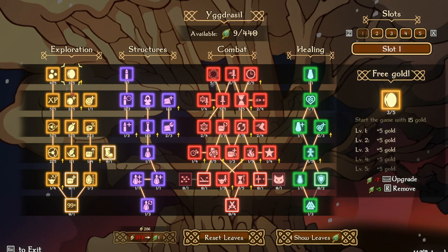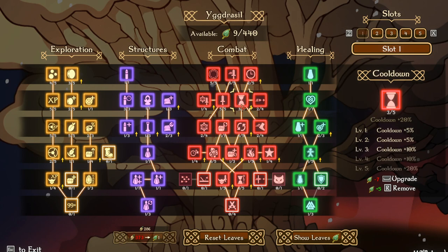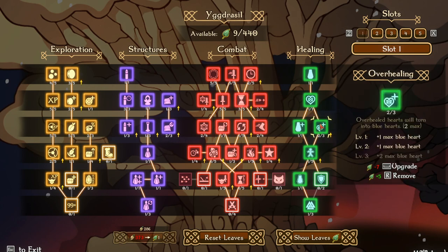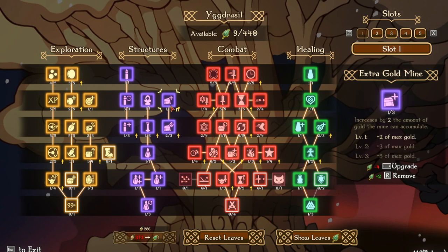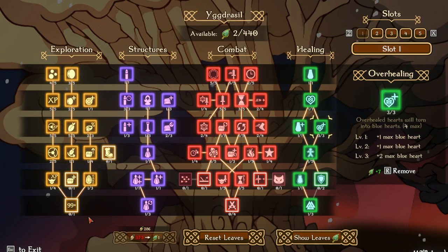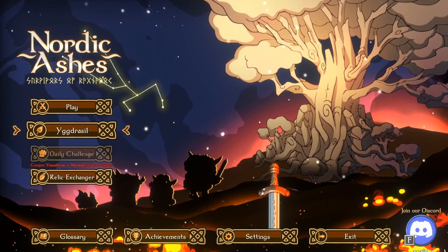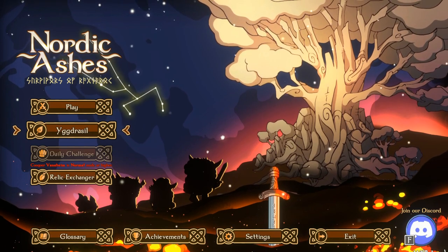Each time you earn gold from any source you'll have a 25% chance for bonus - but I think we're going to go down the healing tree to max out that part. Next time maybe we'll have 50 leaves and go down the combat tree - max out duration, max out cooldown. We could even do structures. If we can get 50 leaves over the next eight runs or so we'll definitely unlock that one. That's been Nordic Ashes - if you enjoyed, tap that like button, subscribe if you're new, and hopefully I'll catch you in the next episode. Peace!